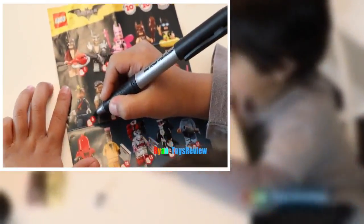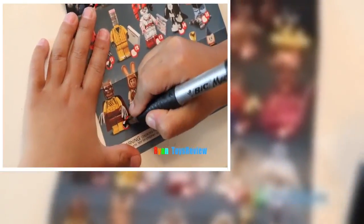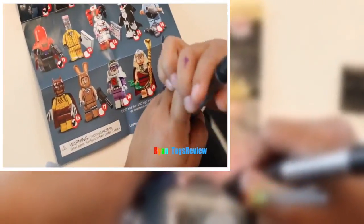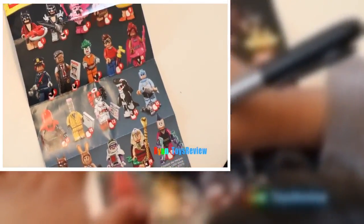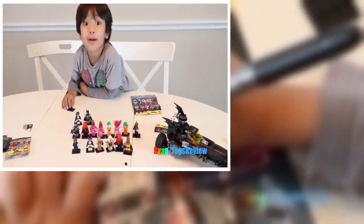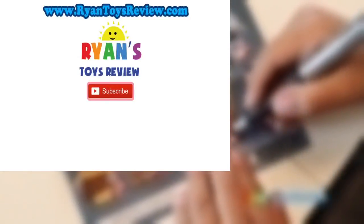Hey kids, let's put the checkpoint on the ones we got today. We got Joker. We got that girl - Batgirl. We got Shark. I don't think we got that guy. Any police officer there? Oh yeah. What about the bunny next to him? Oh yeah. I think we got that too. Alright, nice - we got probably like half of them.